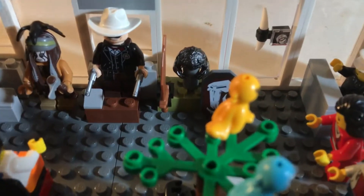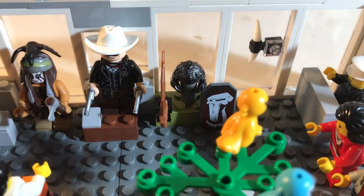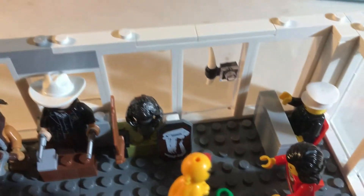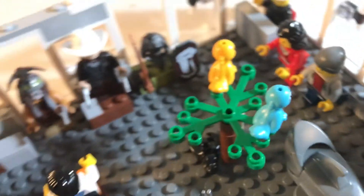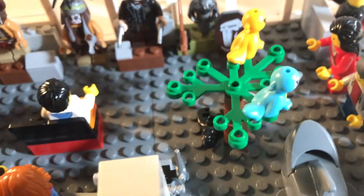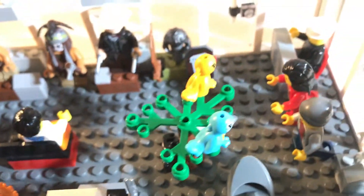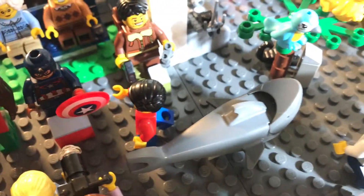Over here you just have some ancient artifacts. And then here's another look at that couple walking in. Right here you have a tree with some birds, and then like a scorpion. Right there you have some information about them. And then there's a nice shark here.